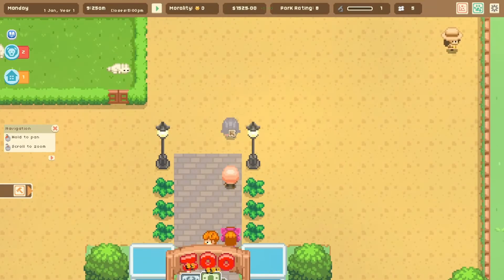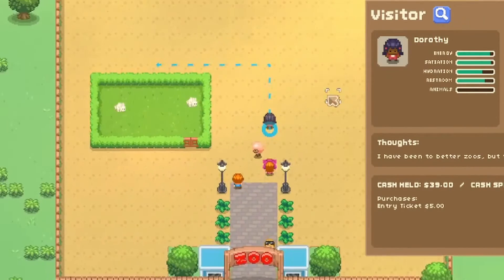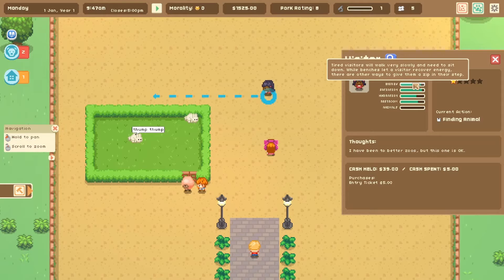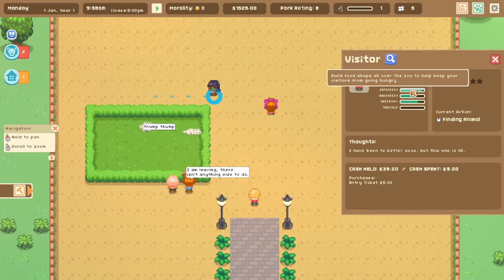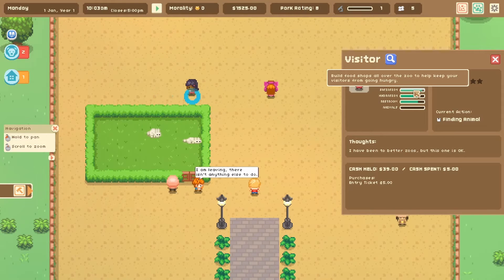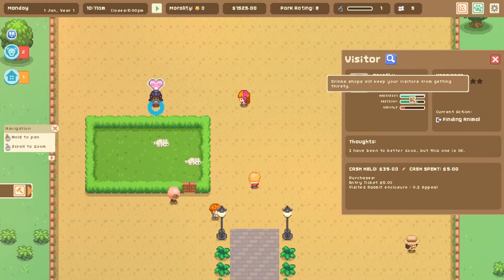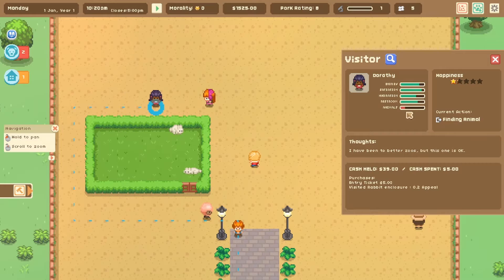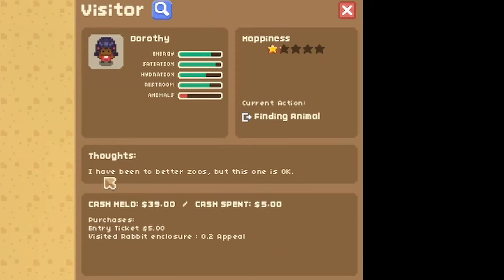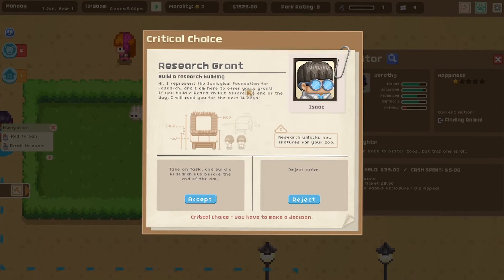It kind of looks like a yellow school bus — I wonder if they're all children. Our first visitor is Dorothy — I love her hairstyle, it's kind of cute. She has energy levels, which are for walking — we'll need to set up some benches soon. Satiation means we need food shops, and hydration means drink shops. We need to get some stands up and running. Seems like we filled up her animal bar a little bit after she saw the rabbits.